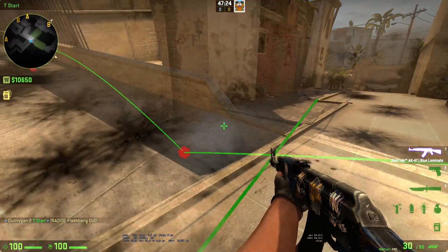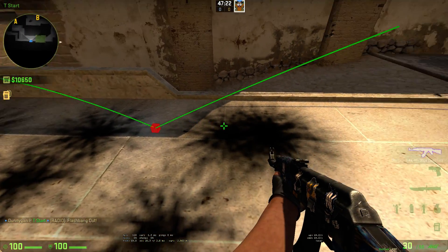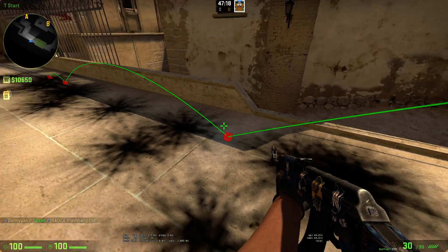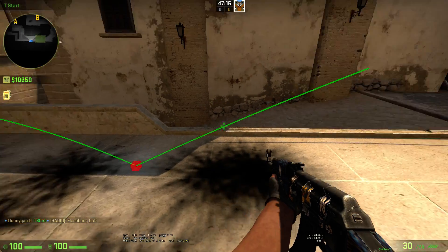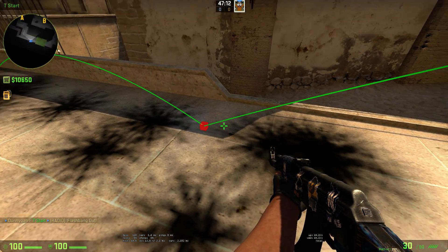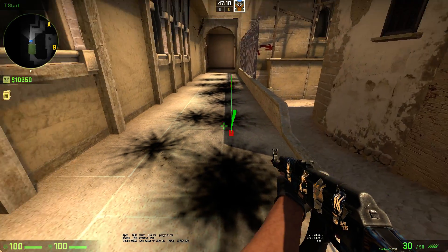So I throw — the angle I'm talking about is with the ground and the trajectory at which you throw it. So this is the angle right here. This is like 20 degrees, so it's before 45.